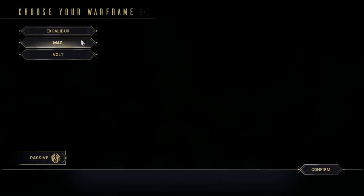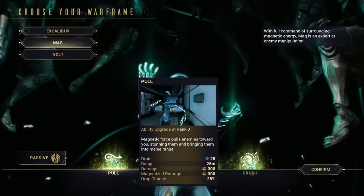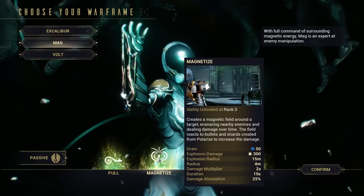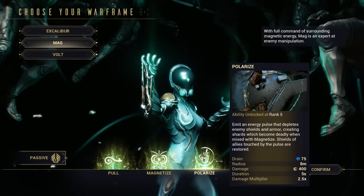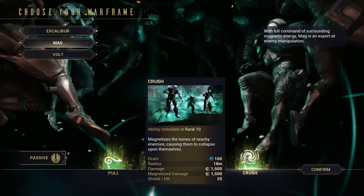The second Warframe you can pick is Mag, who commands magnetic energy. Her passive pulls all items towards her when she bullet jumps. The first ability pulls enemies towards her and stuns them, also doing good damage. The second ability creates a bubble around an enemy and pulls all fire and enemies towards the centre — the more damage you do to the bubble, the more the enemy takes. The third ability depletes enemy shields and makes them drop a shard usable inside the bubble, also boosting allies' shields within range.